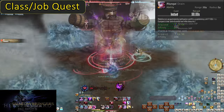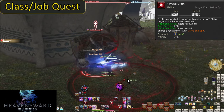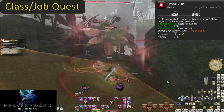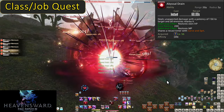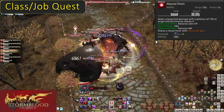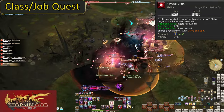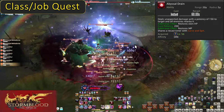Level 56, Abyssal Drain. On a 60-second cooldown, this does 150 potency to a target and all enemies within 5 yalms of the target. It will recover 600 MP and 200 potency of healing — unlike the MP heal though, the heal is 200 potency for every single enemy hit. This fact is extremely important because functionally, this works as mitigation. If you are sitting at half HP and use Abyssal Drain on 5 enemies, you will get 1000 potency of healing and see your HP bar jump up quite a bit.